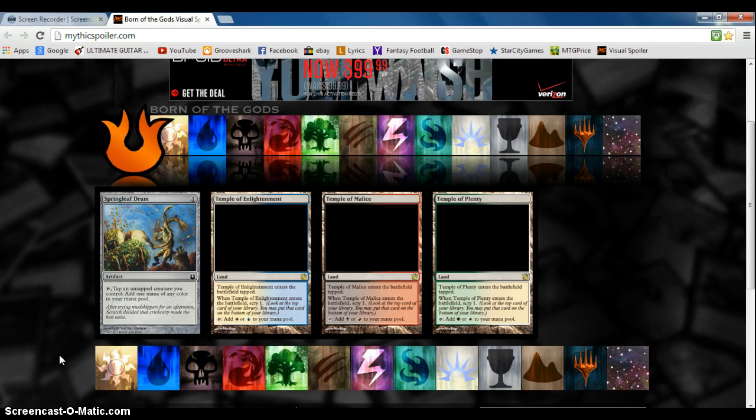And then we have the three temples: Temple of Enlightenment, Temple of Malice, and Temple of Plenty, which is the blue-white, the black-red, and the green-white.